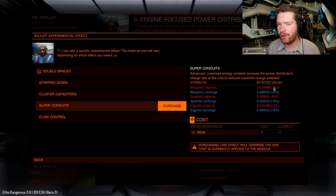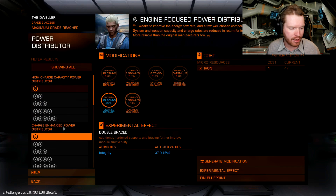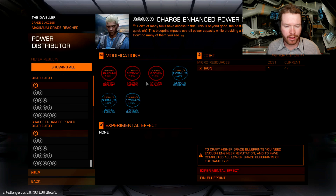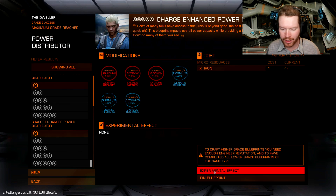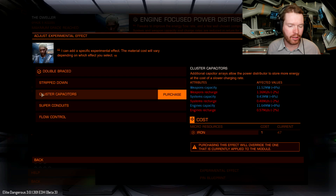With cluster capacitors you gain a +8% increase to your capacity and a -2% to recharge, whereas with superconductors you gain +4% to recharge and -4% on capacitors. I would probably go charge enhanced for the normal role, which decreases total capacitor by 5% and increases charge by 45%, and then apply cluster capacitors as the experimental effect to increase weapon capacity by 8% — counteracting that 5% loss and only losing 2% in overall charge. This is definitely one of the better choices for capacitors.